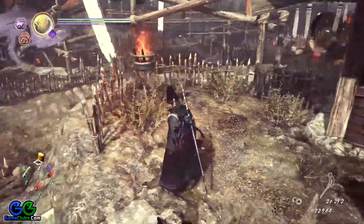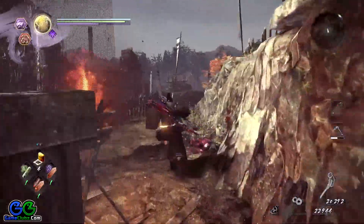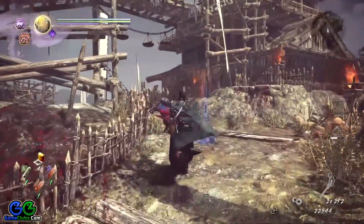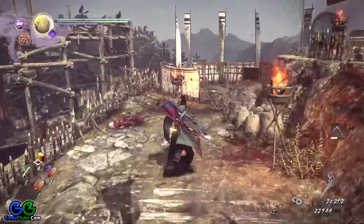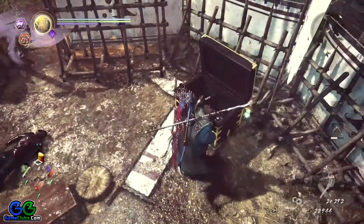Head downstairs, then drop down here and go all around. Now we have reached the house where we saw that chamber. Push forward and grab another Kodama which is behind this chest.